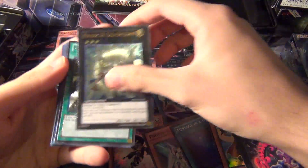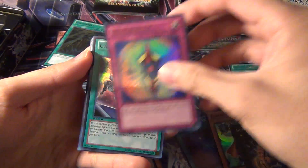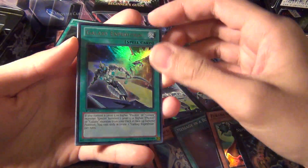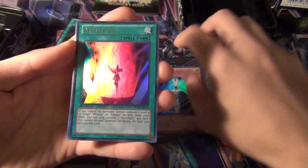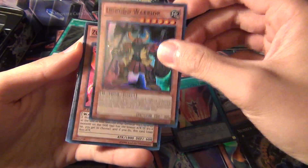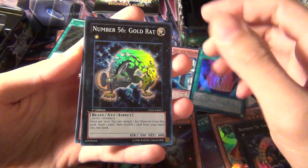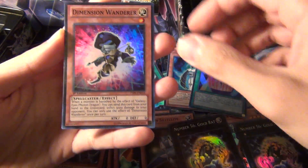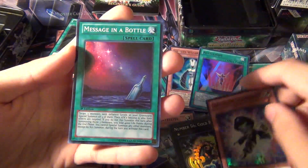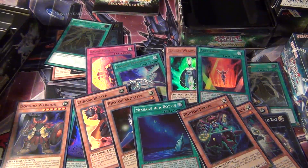Alright, second one — you get the three guaranteed Ultimate Rares again. So: Ga Ga Ga Shield Ultra Rare, another Galaxy Expedition, another Galaxy Wizard, an Accel Light, a Dodo Warrior, Zubaba Buster, Photon Satellite, another Number 56 Gold Rat, a Dimension Wanderer, another Message in a Bottle, and a Photon Pirate. Alright, so that was the second one.